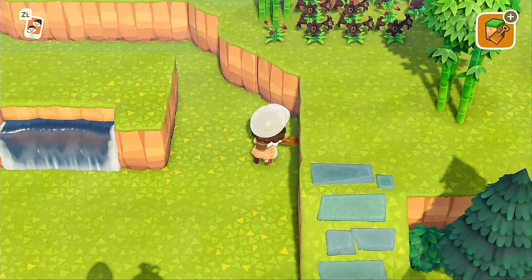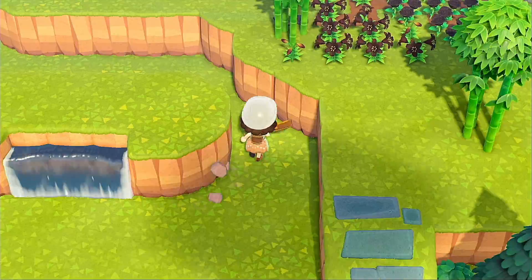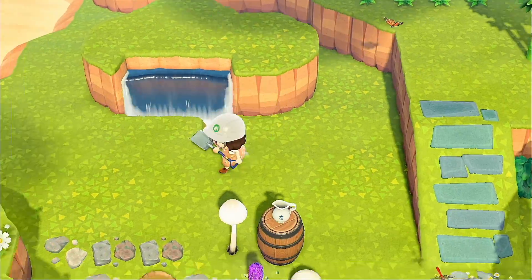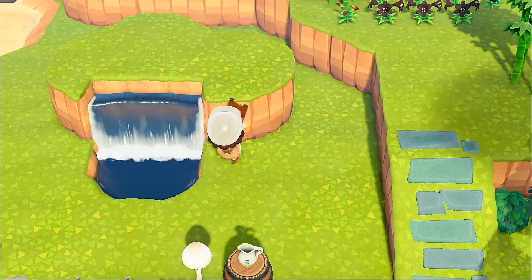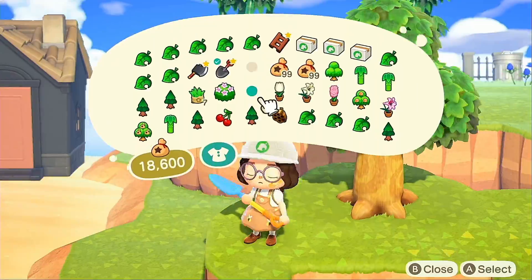Next I want to talk about how to upgrade a cliff you already have built. I see this kind of cliff a lot — just a really simple rectangle cliff — and I'm not a big fan. If you want to change it, here's how I would personally do it: just go around and add some random cliffs all around, rounding it off. It's honestly not that complicated.